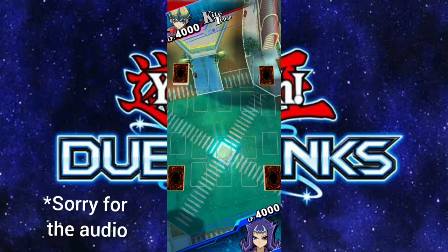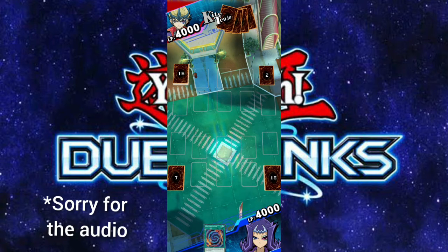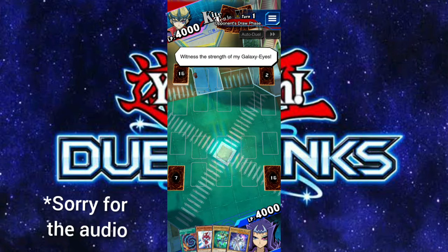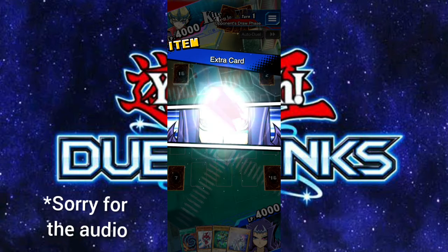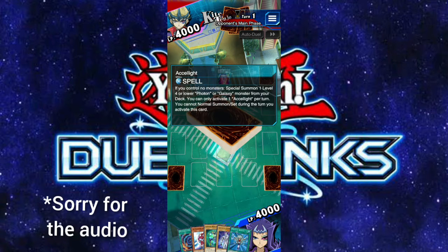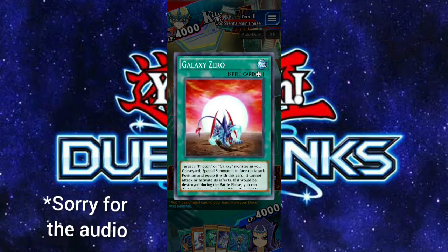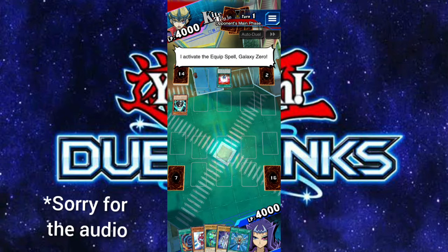As usual, we're going second - just like in every other event we're going second when we fight Kite. Hopefully we won't have to witness the strength of his Galaxy Eyes since we do want to win. That's also another reason why I'm not using XYZ monsters. He added Galaxy Zero to hand, so I'm assuming he has Galaxy Eyes in his hand too.